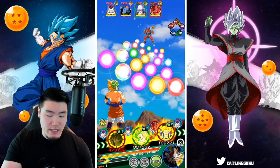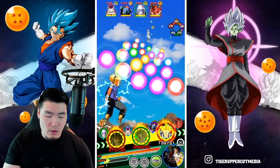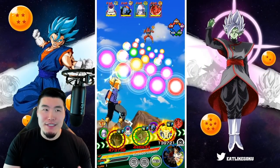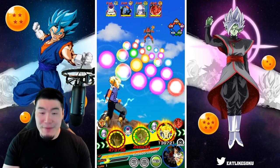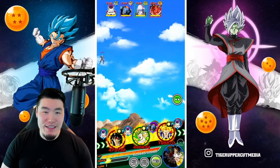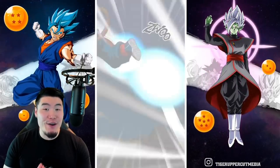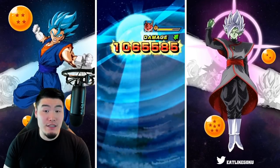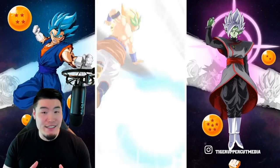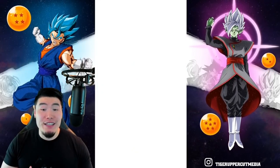And then we'll target Frieza with Karoli, and let's go back to Shisami with the Trunks. With the Icarus active, as you can see, Barlot is very, very tanky, also getting some good attack there. He had a high chance for an additional super, which we didn't get.